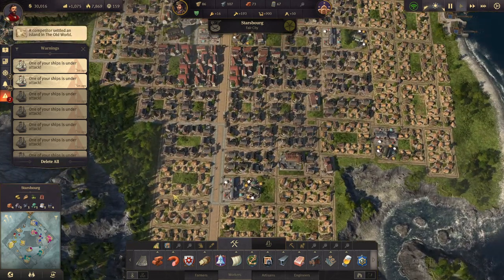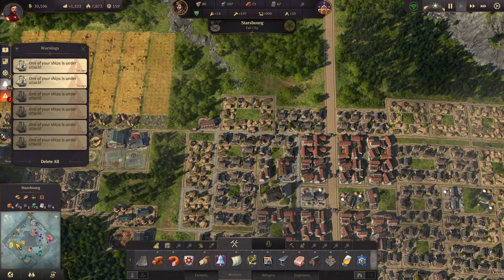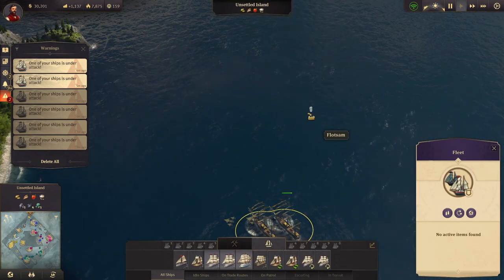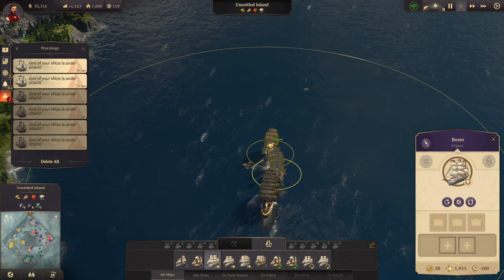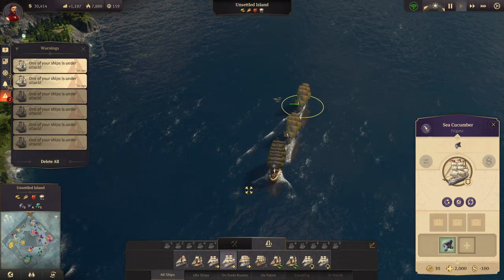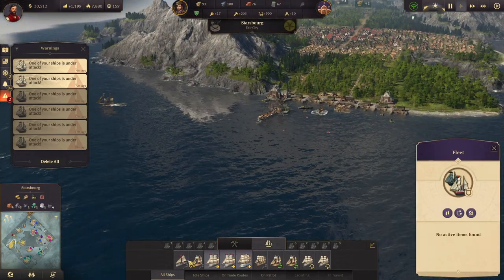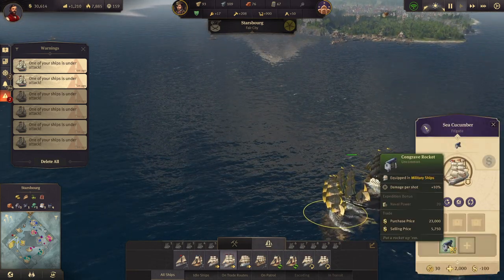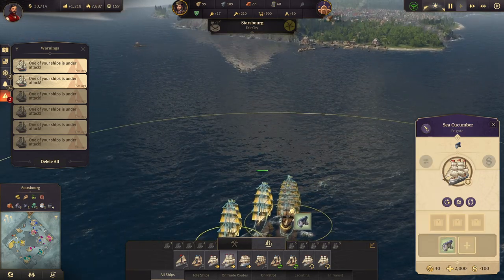A competitor raised a settlement. Did we take out their ship? We did. Let's pick up some stuff. A cannon of some sort — let's get back to harbor and see what that cannon was: 'Equipped in military ships, damage per shot plus 10%.' I want that on one of my ships.